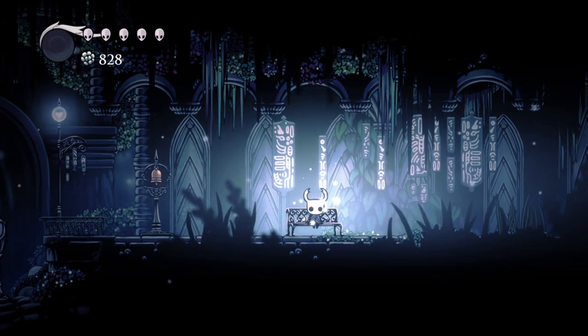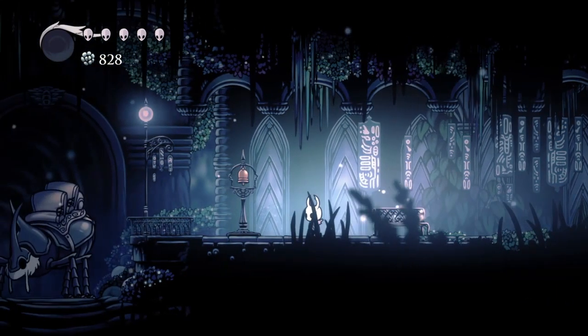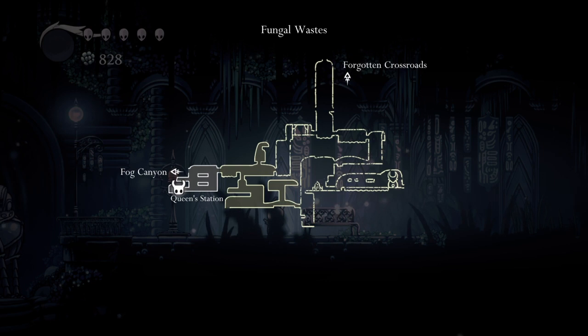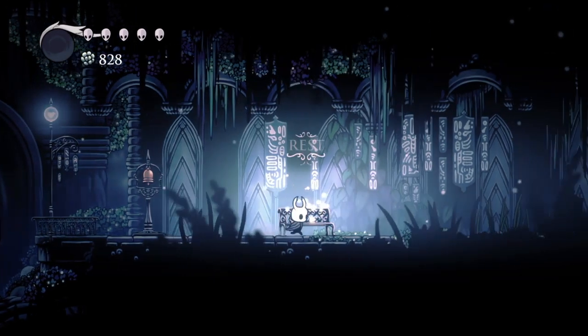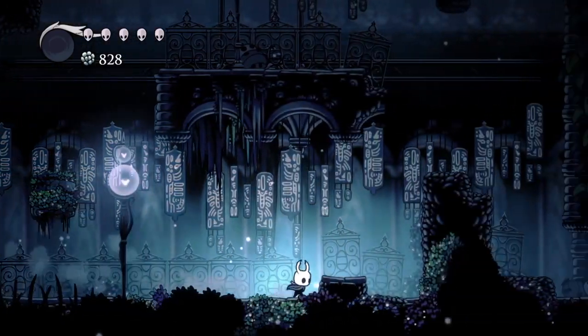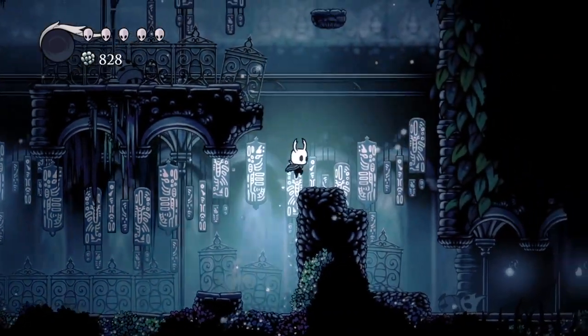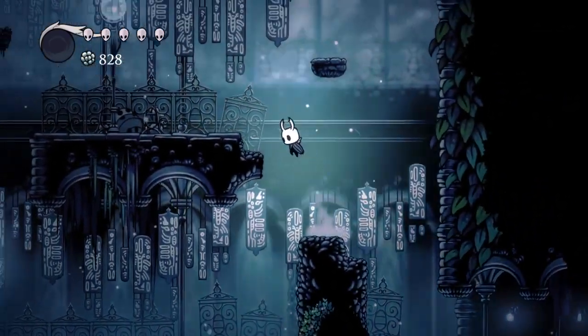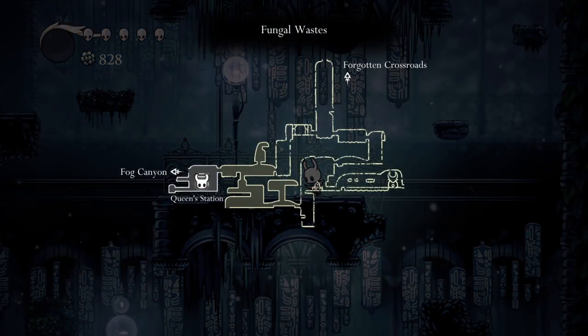Hello everybody, welcome back to another episode of Let's Play Hollow Knight. Last time I made my way to the Clean Station, fought Hornet - actually that was two episodes ago - got the dash ability, and made my way to the Fungal Waste where I got the map. Now we're gonna proceed further in.